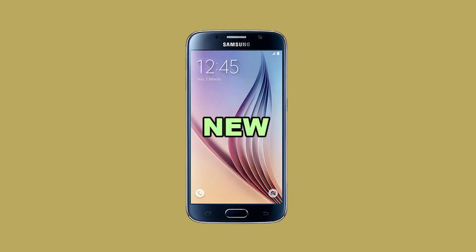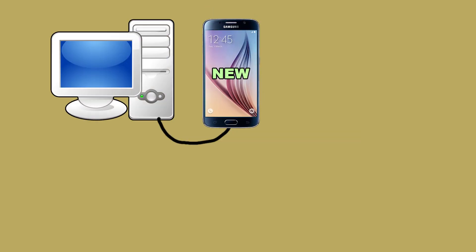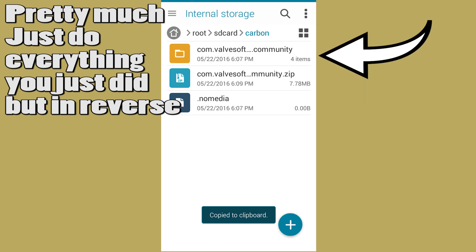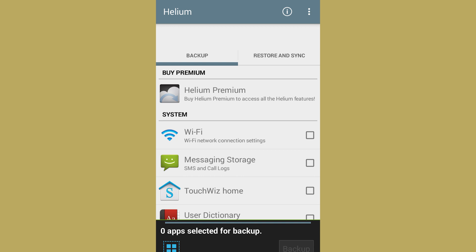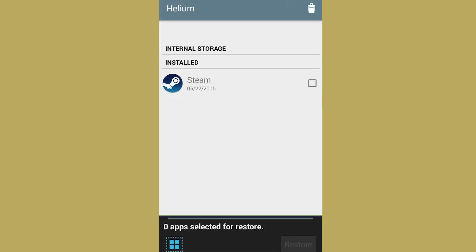Now on the new phone, you're going to have to repeat all those steps we did earlier that involved plugging it into the PC. If your phone is rooted you can skip this step, otherwise just go ahead and plug it in and repeat until it gives you the green checkmark. Now find the .zip file you sent over Bluetooth and go ahead and extract that. Copy that extracted file and move it into the carbon folder on your new phone — again, it should be in the primary directory. Once you are done that, go into the Helium app, select the restore and sync option. You should see the Steam folder there — go ahead and click it and wait for that to finish.